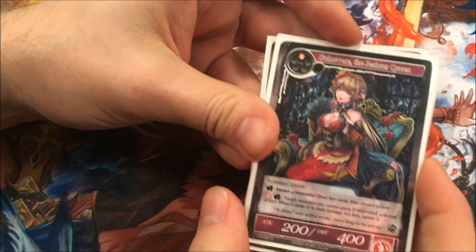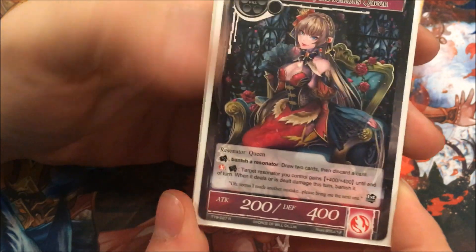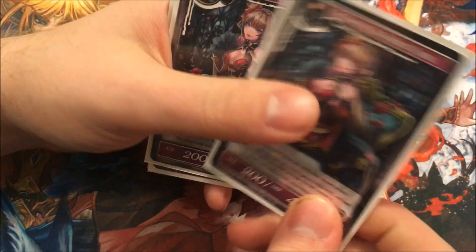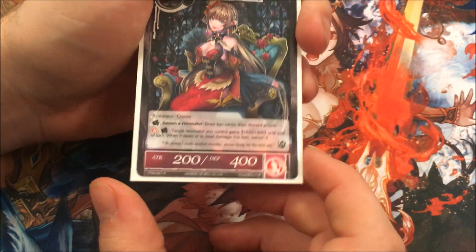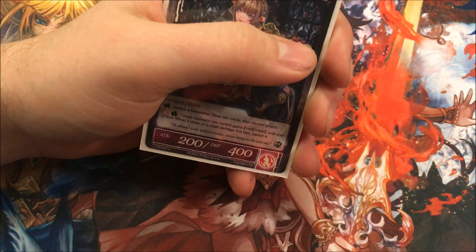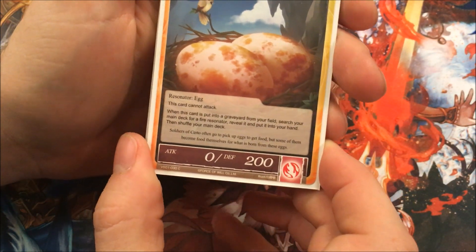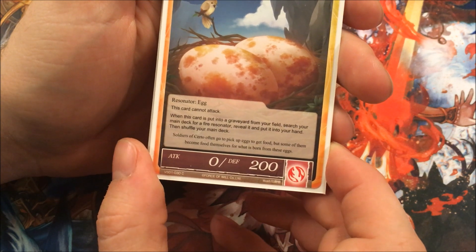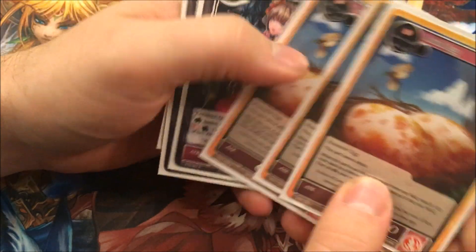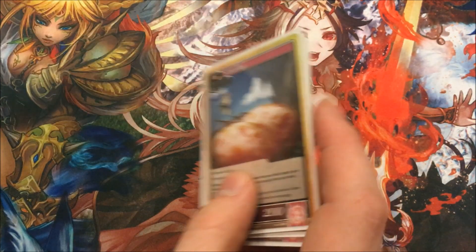There are 4 Guinevere, the Jealous Queen. Tap, banish a resonator — which you can do in response to somebody trying to destroy one of your guys — to get actual use out of the dying resonator, or just tap it to banish a Rook Egg. Draw 2 cards, then discard a card. If you happen to destroy your Rook Egg, which says when this card is put into a graveyard from the field, search your main deck for a Fire Resonator, put it in your hand, then shuffle. If you do this combination, you do the search for the Rook Egg first, grab the resonator, then draw 2 and discard 1.